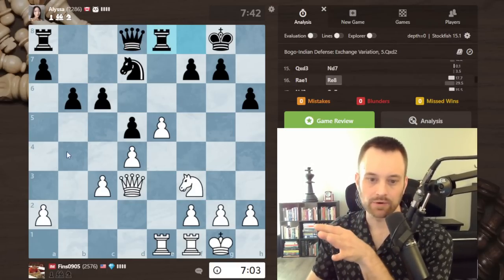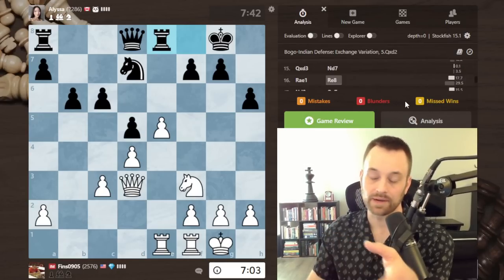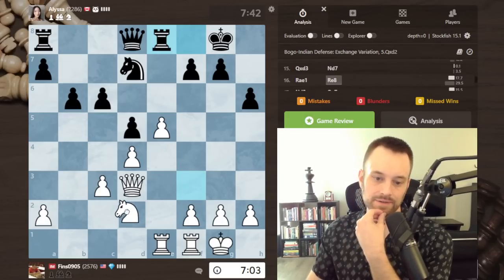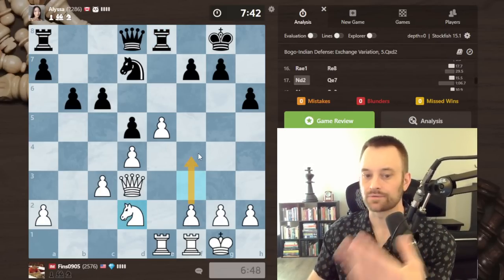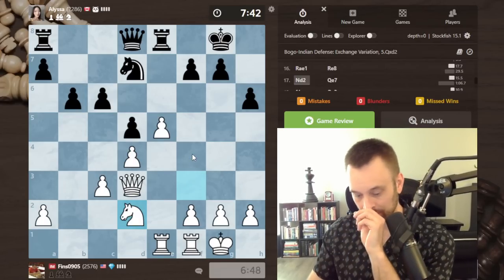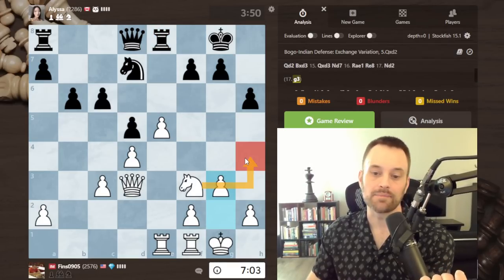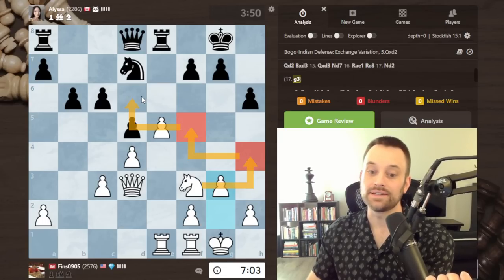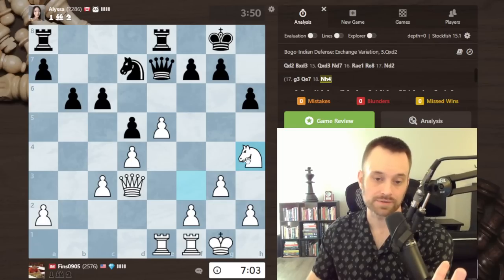To critique my own play: even though the game review shows zero mistakes and zero blunders, that does not by any means mean I played a perfect game. Knight d2 — for my style this looks intuitive to free up the f4-f5 plan, unlocking this majority, but I wouldn't be surprised if the engine calls that a small inaccuracy. It might prefer something like g3, knight h4, trying to get into f5 and then d6 — a more active version of what I was doing.